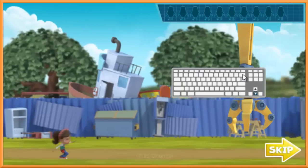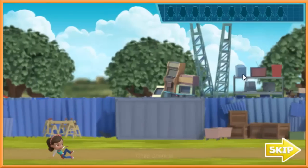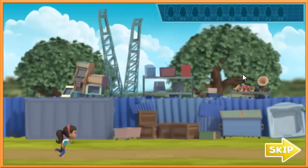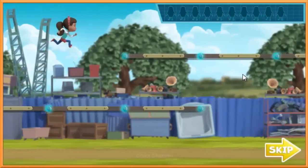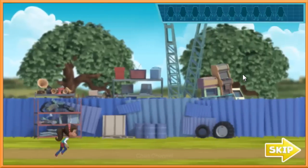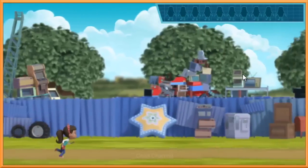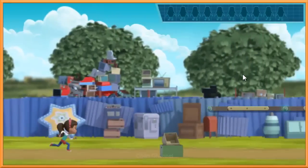Now press the down arrow to duck and slide. Now press the up arrow key to jump on a platform. Now let's go find those penguins. Come on, we need to get those penguins. Collect all ten penguins.